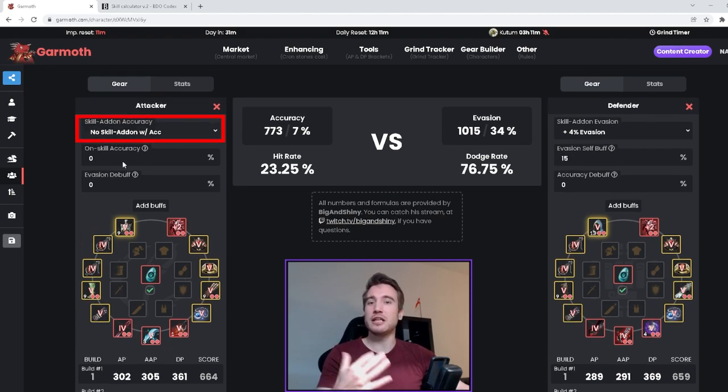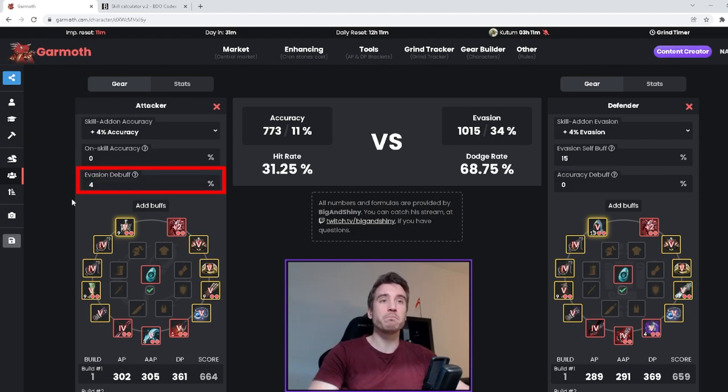Over here is your skill add-ons section. You should pretty much always have an ability with plus four accuracy — it's a T2 skill add-on, so that's something everyone can do. On top of that, you really want to use a debuff add-on as well, so you can get a minus four evasion debuff on top of that.